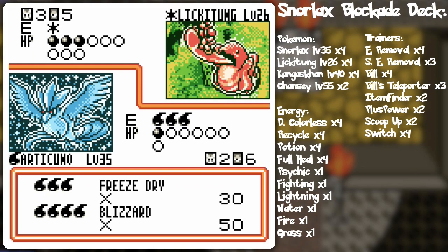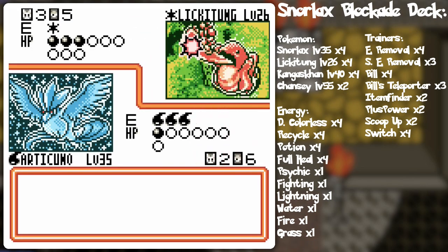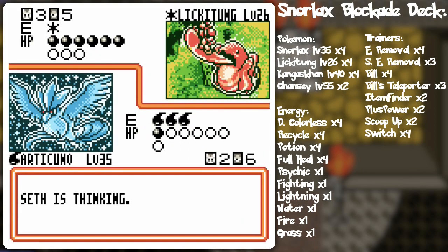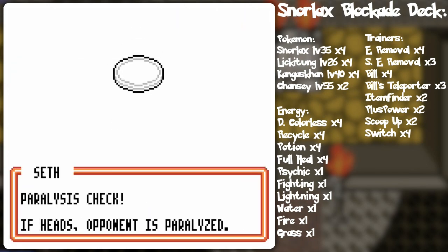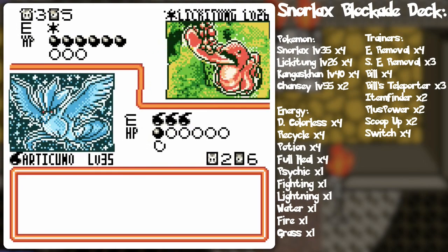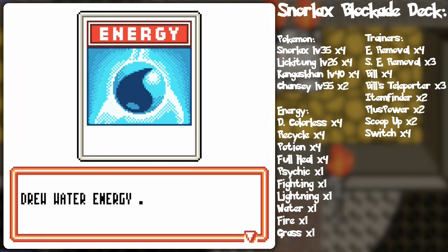Oh, he did run out of energy. Good. So he really only had that one recycle and then the fire — that's good information right there. Okay, so he's got double colorless on the Chansey which I'll promptly remove. And paralysis hits like a ton of bricks as is the nature of this Lickitung.